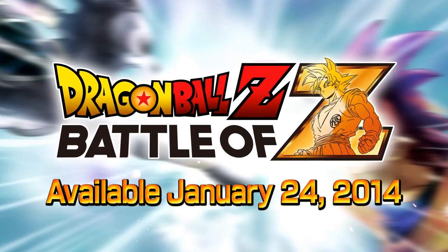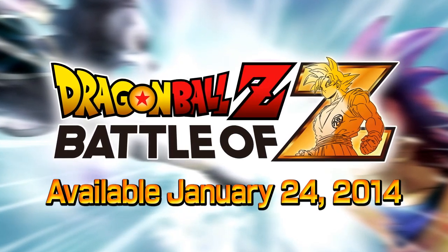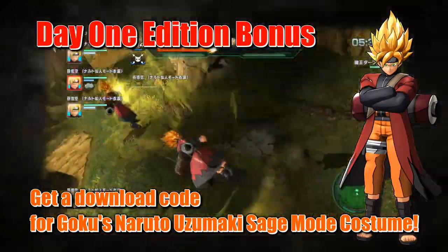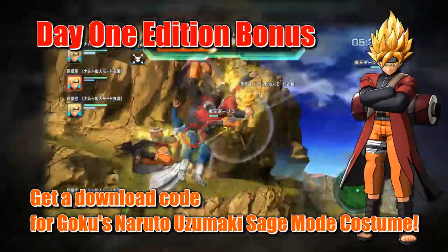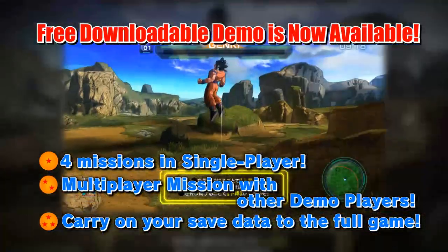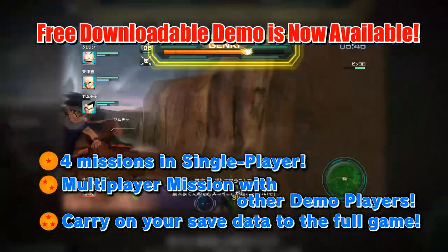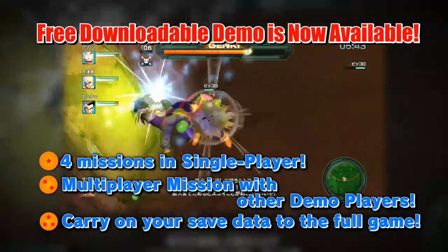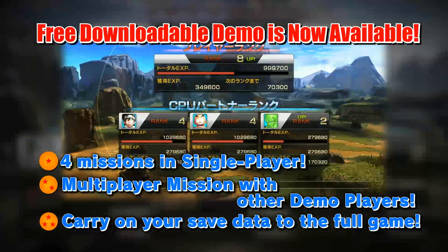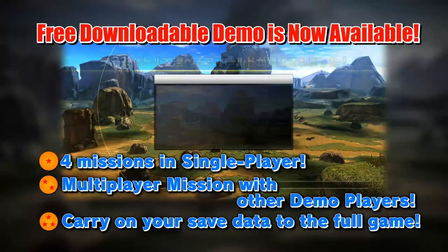Available January 24, 2014! Day 1 Editions include a bonus download code for Goku's Naruto costume! Try out various missions including online missions in the free downloadable demo! Carry on your save data to the full game! It's your turn now to fight!